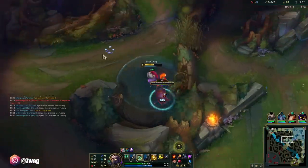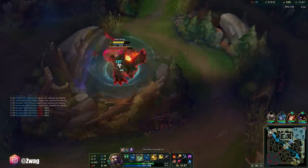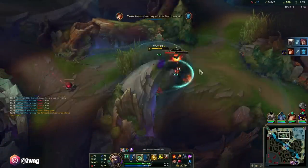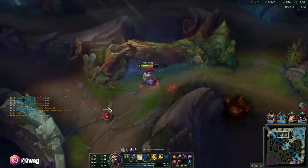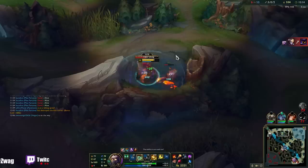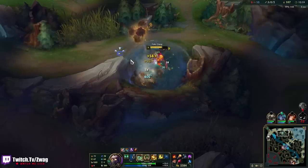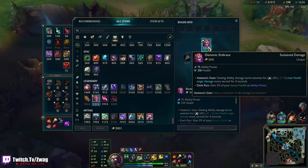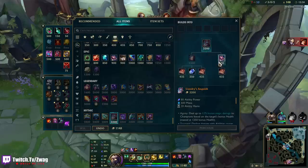Look at that — I was able to E three times in a row really quick. My CS — I have 100 CS at 12 minutes, oh my god. I'm power farming but I also really fed. I'm going to be really hard for them to kill. We already have a burn, we have Sorcerer's Shoes — I guess we'll go into Liandry's now.